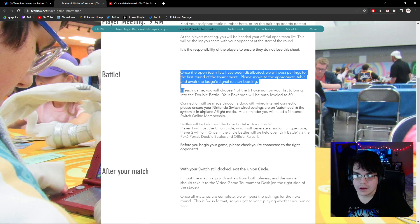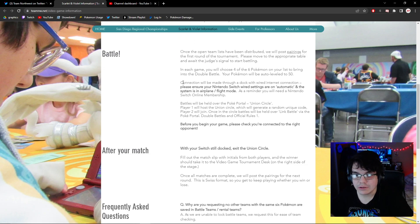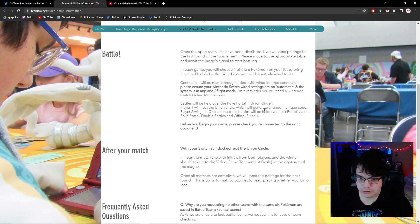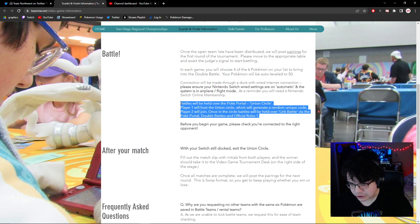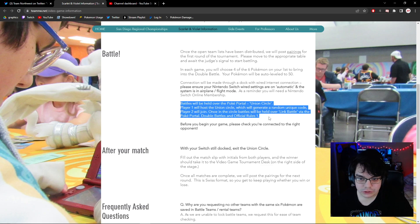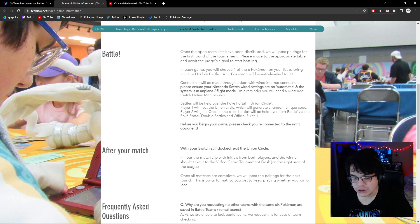That's a solid way to ensure everyone has their open team list to share. Now, because we lost the live competition feature that typically included battle box locking, there are concerns specifically for juniors. For a junior who's just playing the game, they're younger and going to be dealing with the union circle setup, which could be tricky.